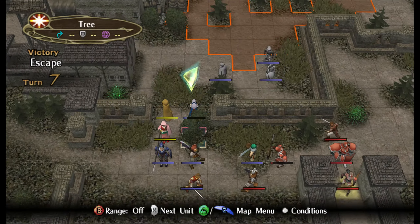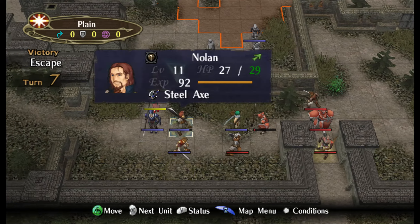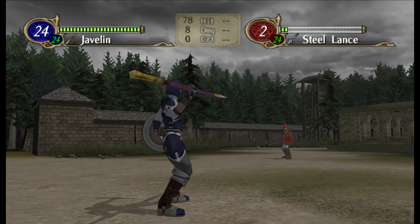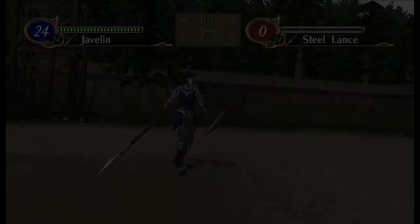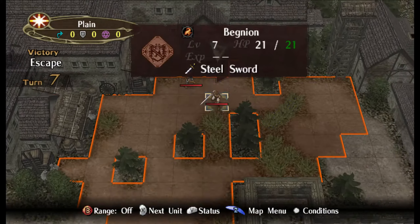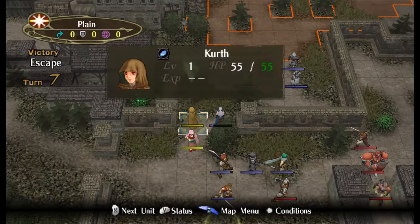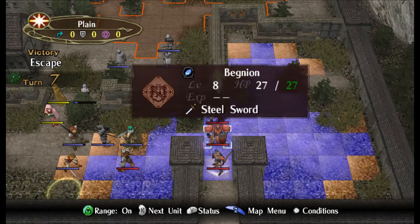We're just barely gonna get the hell out of here by the seat of our pants. We need to kill that guy - Aaron, can you do me a solid and kill that guy? This is a map where you can't really turtle up forever because one, they're expecting you to escape, and two, every turn two guys are going to appear and keep coming down. Eventually we're just gonna get boxed in and killed. No bueno.